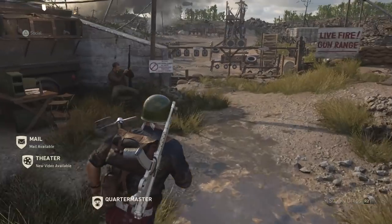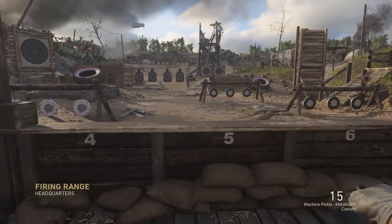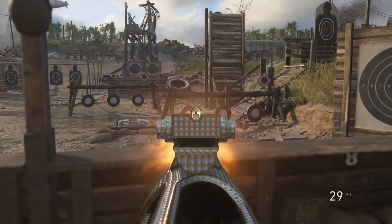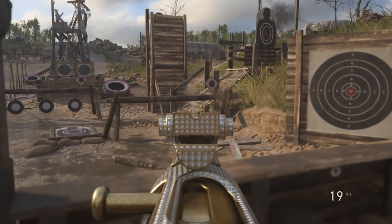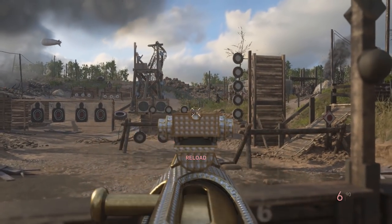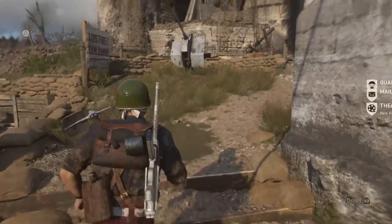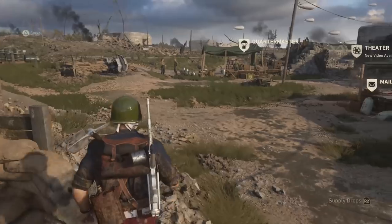Supposedly there is a secret helmet in Call of Duty World War 2, and not only that but a secret armory set too, which is pretty cool. We have no confirmed information on it right now - it's all speculation. One of the ways I think you'd unlock it is by getting all your divisions to max prestige.